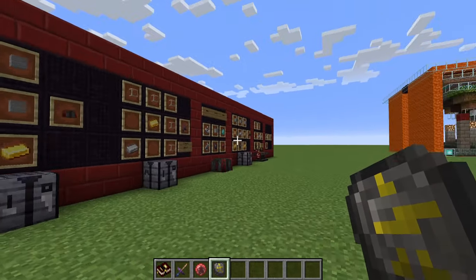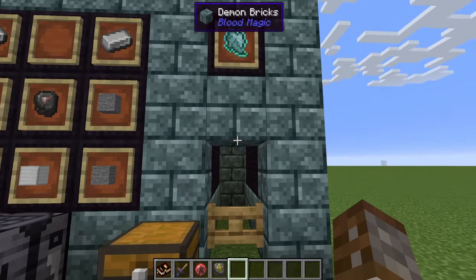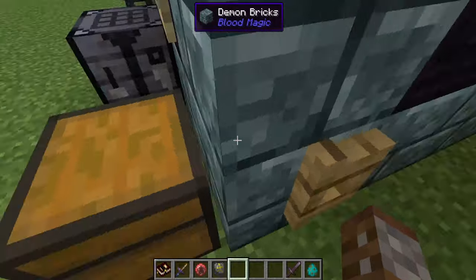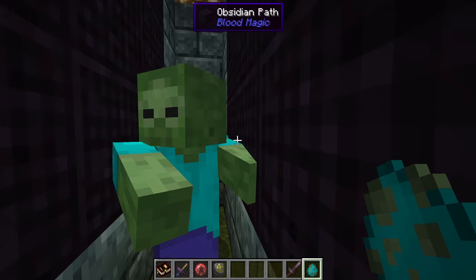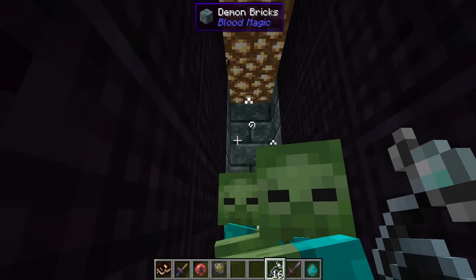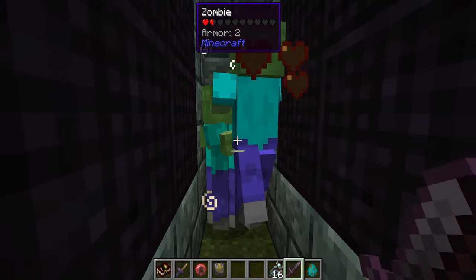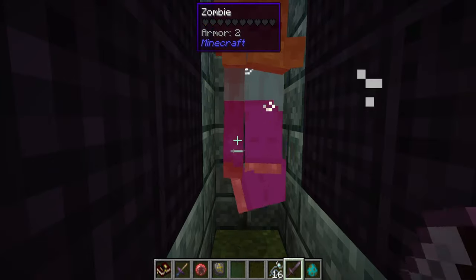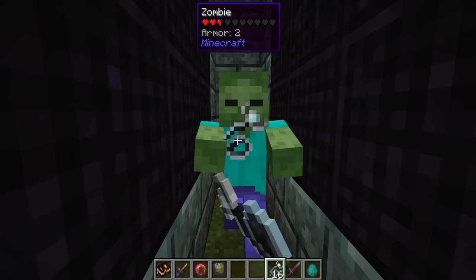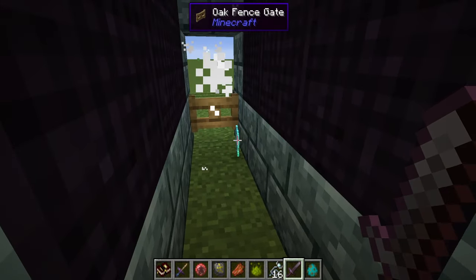Now let's go over the Will side of blood magic. To get Will you first need those snares we created earlier. Let's switch to easy mode and use ordinary zombies. You get 16 snares in a stack — throw them at a zombie and they'll get white particles. It's not always first try, but once they're glowing white you kill them with any sword. You'll see Will has dropped as an item.